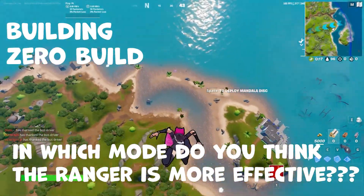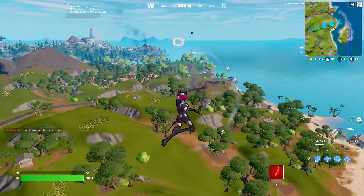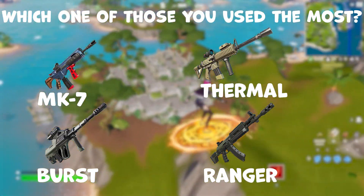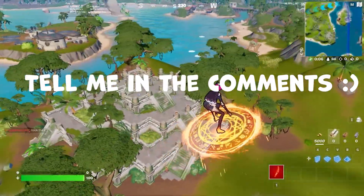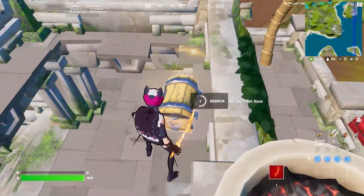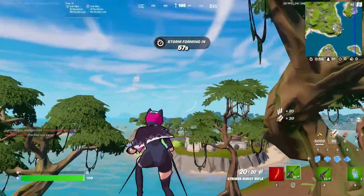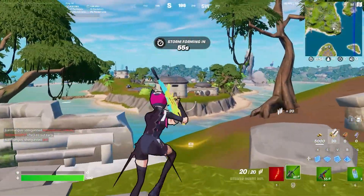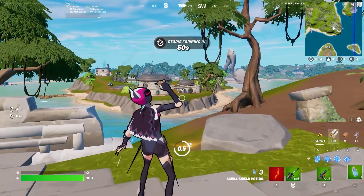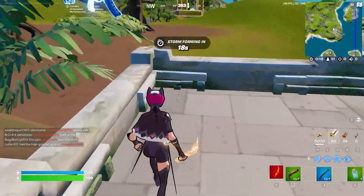I want to know which mode you think it's more effective in. I know that in the vaults at the Seven Outposts, they're pretty guaranteed to drop an epic Ranger Assault Rifle. I think it's a blue one — yes. Okay, we got a Ranger.